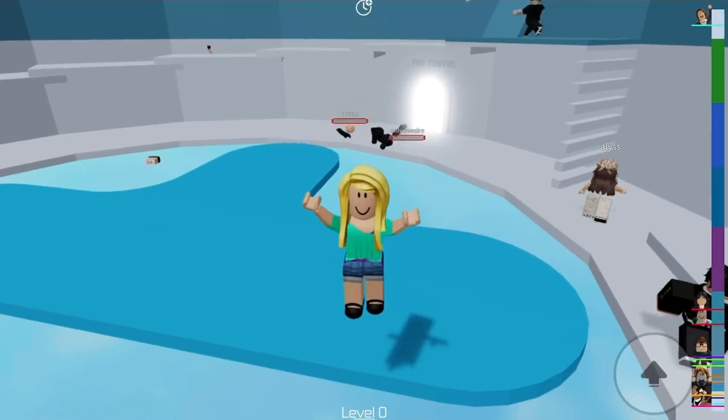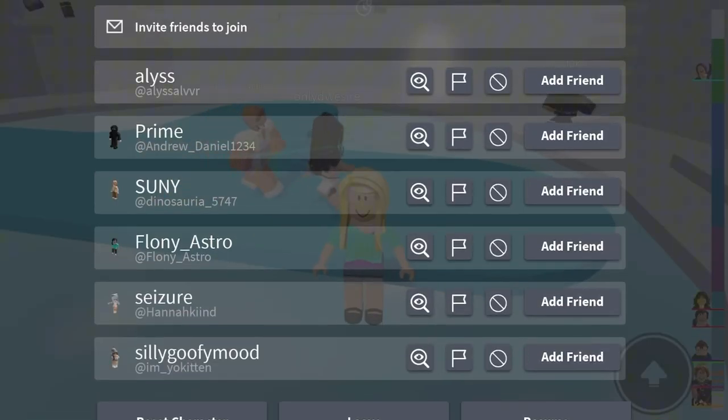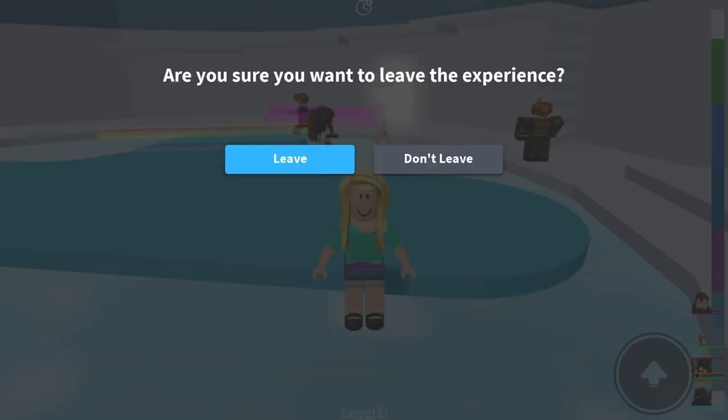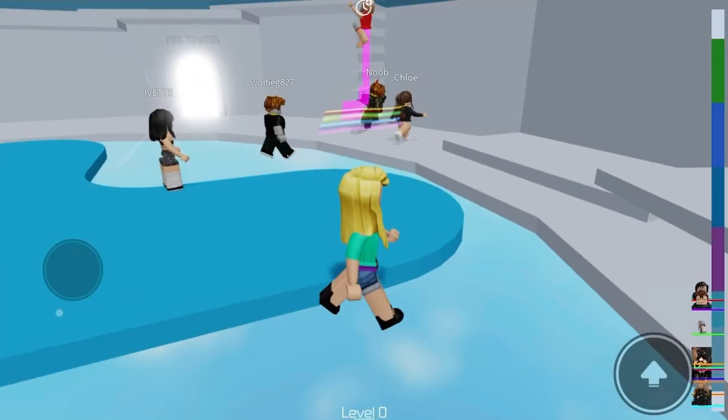All you have to do is press the Roblox icon in the top left corner, and then just press resume, and you'll stop jumping. If that doesn't work, press leave, and then don't leave — press resume — and there you go.